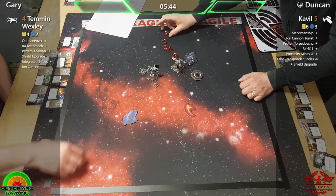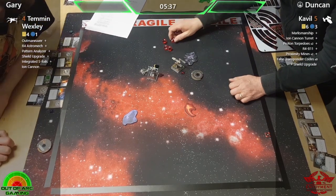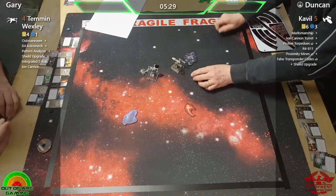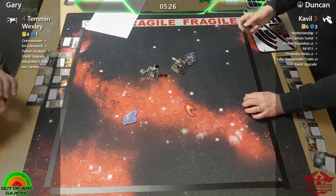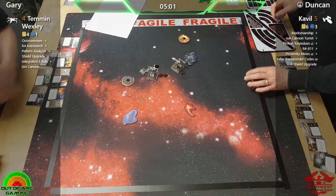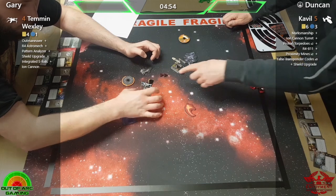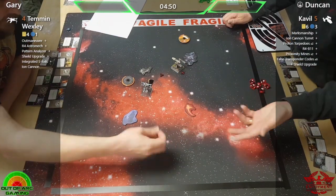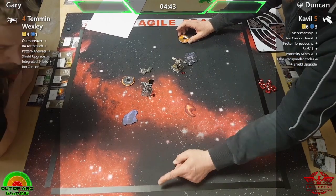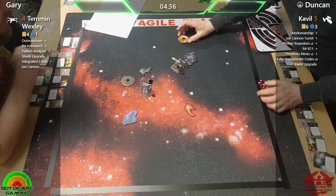Oh Duncan, that's just nasty — brilliant! He's really just absolutely putting that pounding in. It's only one damage at a time so it's definitely death by a thousand cuts rather than a big powerful strike, but it's keeping Temmin exactly where Duncan wants him. Gary is using triangular ion tokens so there is a stress and an ion token there — although that stress token should have come off, because an ion move is a blue maneuver which allows you to take a focus.